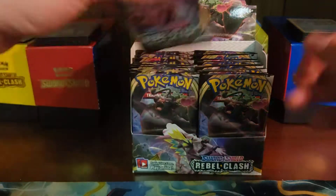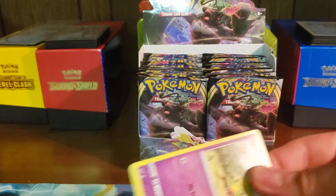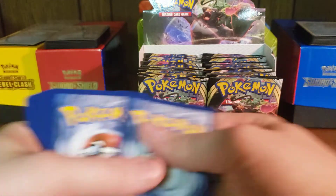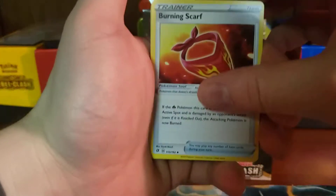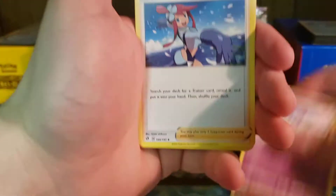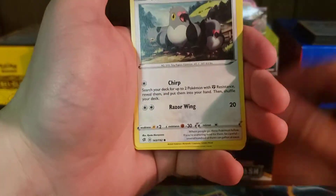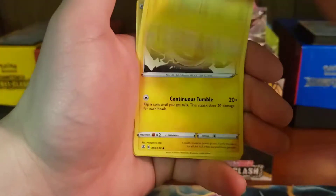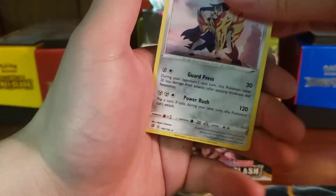Alright, so second verse, same as the first — we are opening some more Sword and Shield Rebel Clash, trying to collect them all. Burning Scarf, Indeedee, Skyla, Natu, Trubbish, Paldove, Helioptile, Voltorb, Sirfetch'd, Zamazenta.